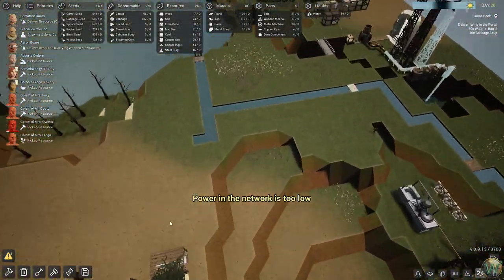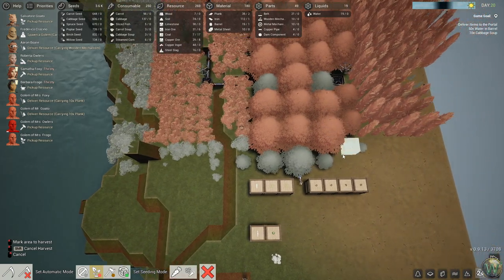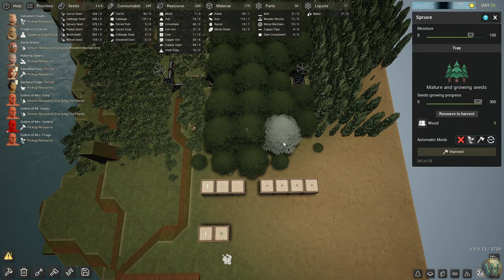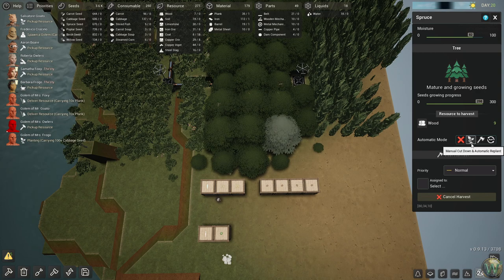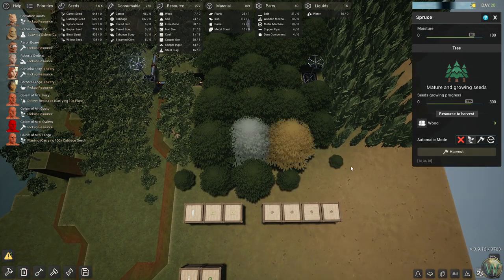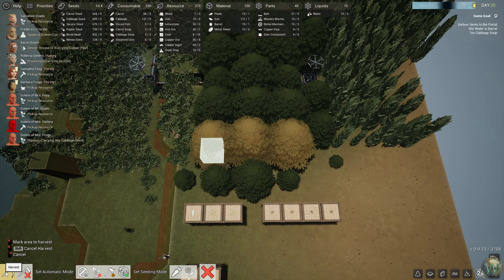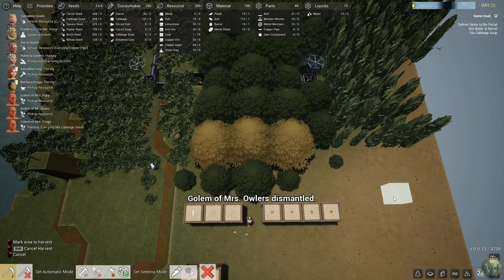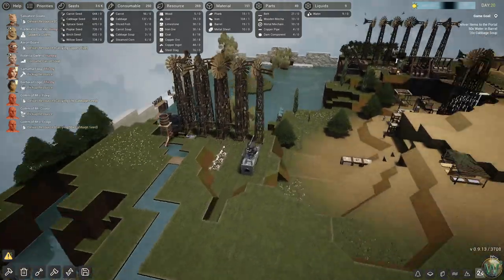We need more wood. I wonder if we have any trees we can chop down. Manual cut down and replant I guess. I might be a little confused as to what the difference is there and whether I'm supposed to click the harvest button or not. Are they going to automatically replant them? These are all alive again — that's good. Let's keep an eye on that and see what happens.